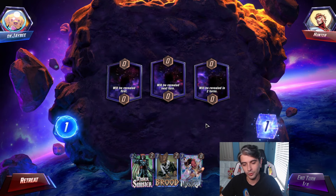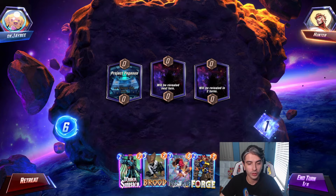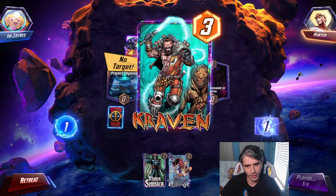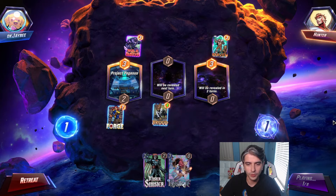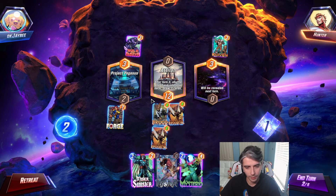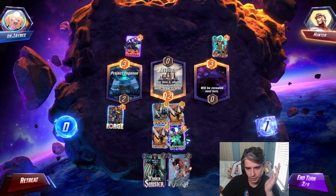Sinister and Brood — not two of the best cards you want to see in your opening hand. Project Pegasus, though, gives us a chance to actually play some of these cards now, which is kind of interesting. And we see Forge, which is really good. So let's Forge and Brood — that is probably the best play at the moment. Hulkbuster going down onto nothing, and then Kraven. Forge is going to buff that Brood to a 4 — exactly what we want in our C4 deck here. Turn 2. Second location going to be Adelan.